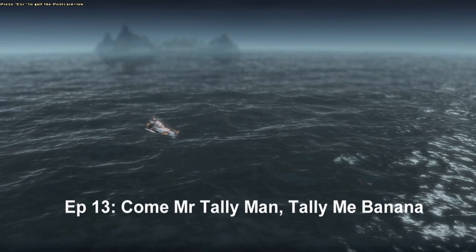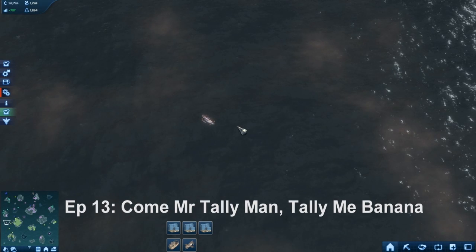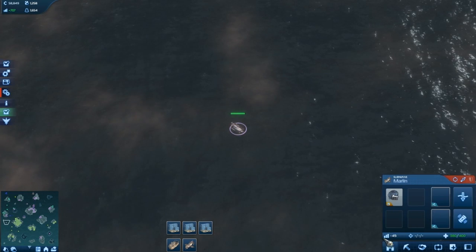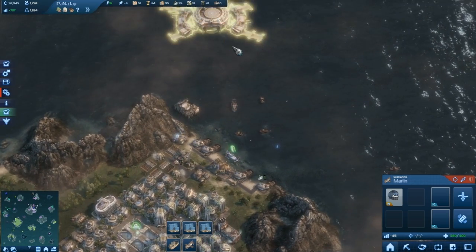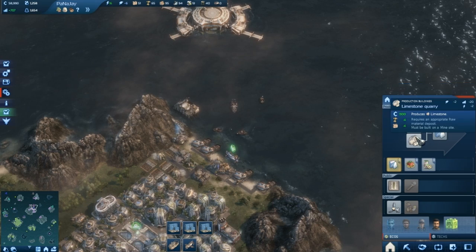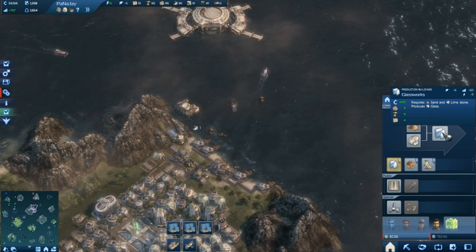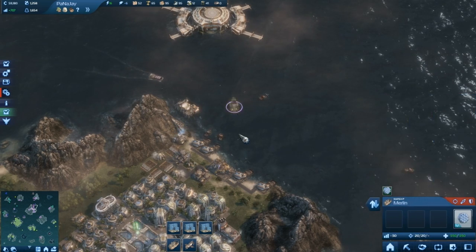Alright folks, here we are. Last we left off, we were working really hard at getting fruit production going, which means we have got to put in a glass factory and then we have got to put in the fruit. First we're going to build the glass factory, and we're going to need — we've got a sand extractor up there — we're going to need nine tools, eight blocks, five wood, so ten, ten and ten will get us the glassworks going.